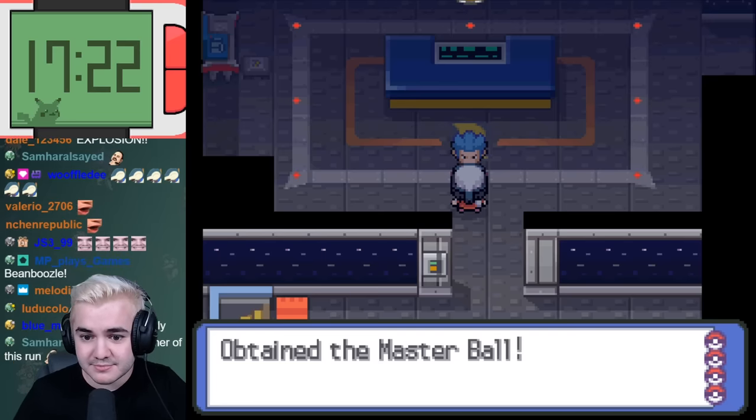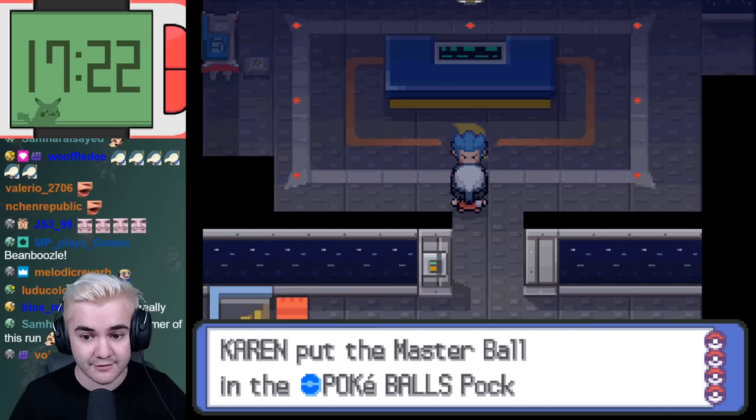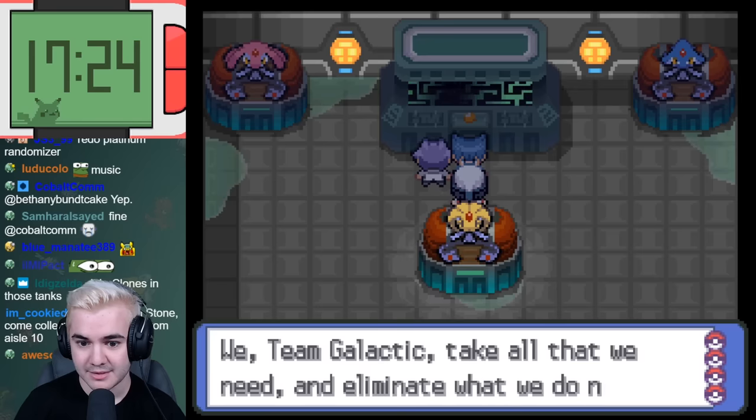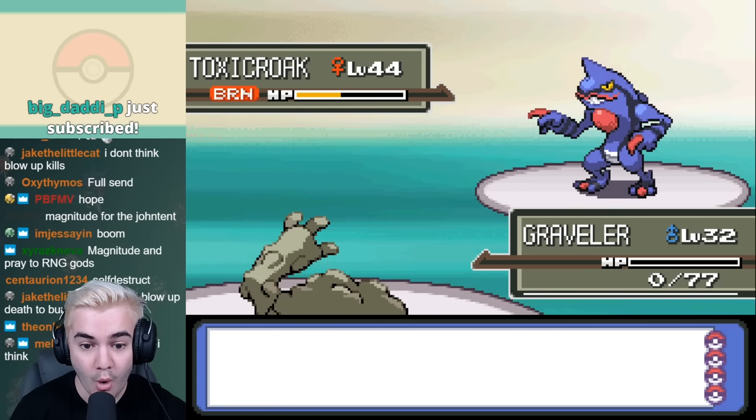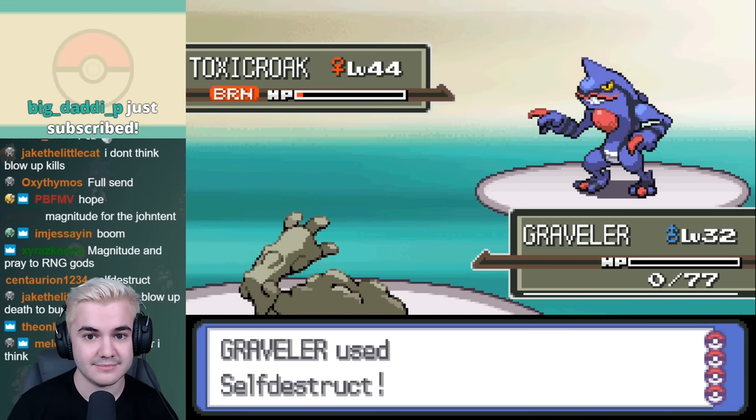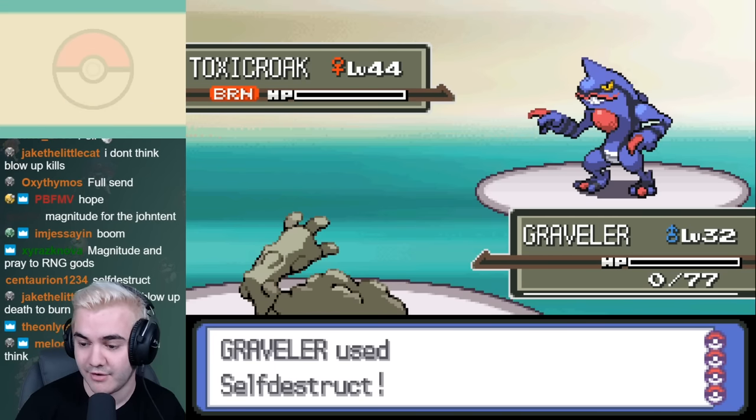After this battle, we obviously get the Master Ball, which will come into pretty good use later on no matter what we decide to use it on. The only other battle we have to take on is the one against Commander Saturn. The real threat here is Toxicroak because of Poison Jab, but thankfully Graveler was able to tank a hit and use Self-Destruct to finish off this section of the challenge.